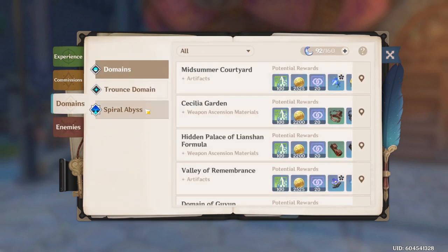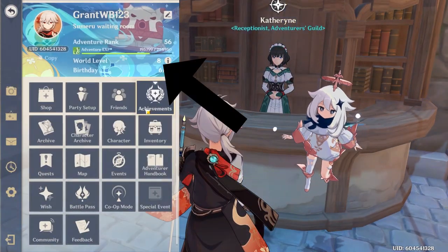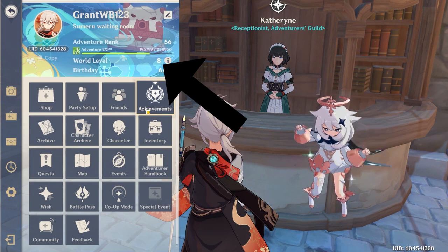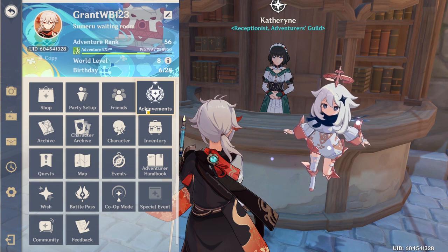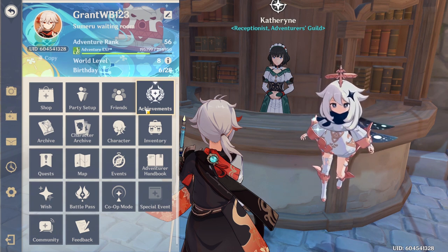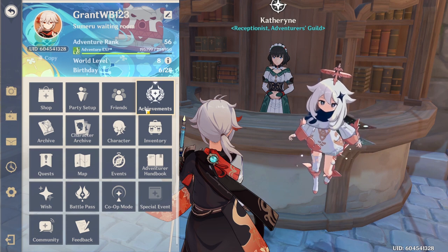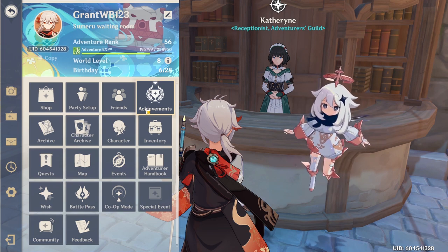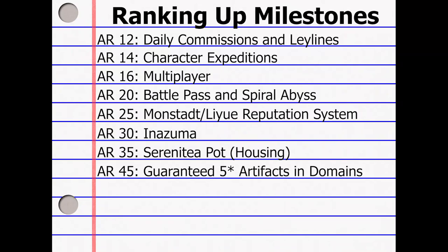You will eventually start raising your world level when ranking up. This makes enemies in the world slightly higher level, but it also increases all of your rewards when defeating enemies. Your world level is at 0 until you reach rank 20, which puts you at world level 1. Every 5 ranks after that will raise your world level by 1, such as world level 2 at rank 25. Here is a list of important milestones you will achieve while ranking up.